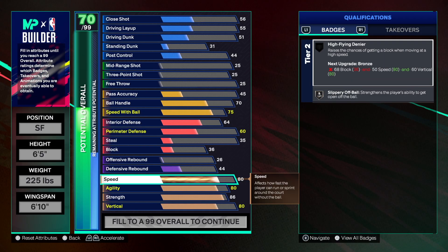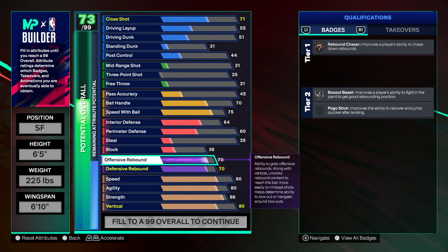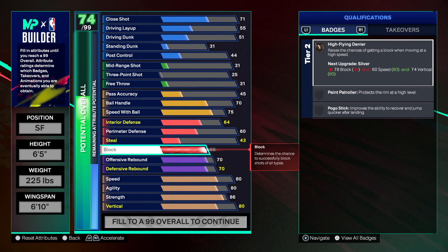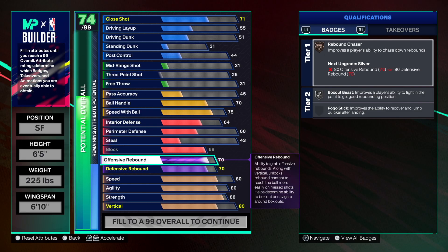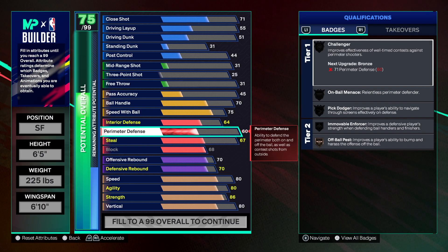Agility is at 80 — you can go higher if you want for your Elgin Baylor build. Defensive rebound is going to be great; when I looked at his rosters he had some great rebounding, so I balanced it at 77. Block at 68 — we need those chase-downs to get those nice chase-down animations. Even though we don't get Paint Patroller, we will get the High Flying Denier. I do want to get Glove on bronze and Interceptor just to get those steal animations.